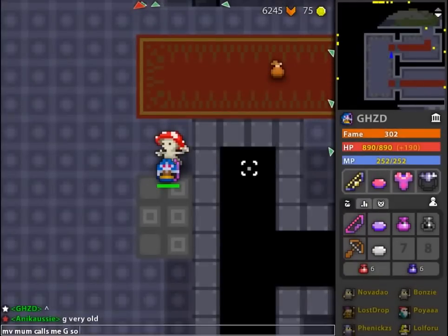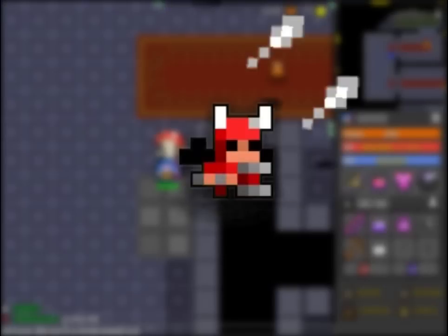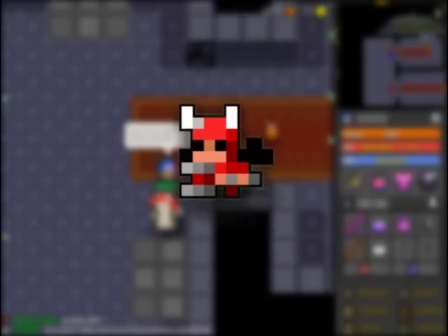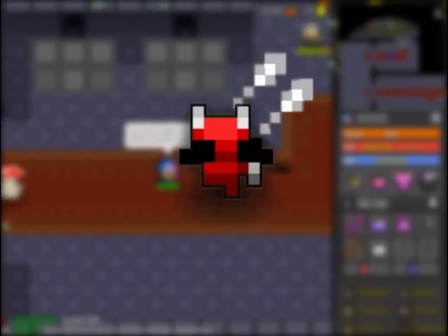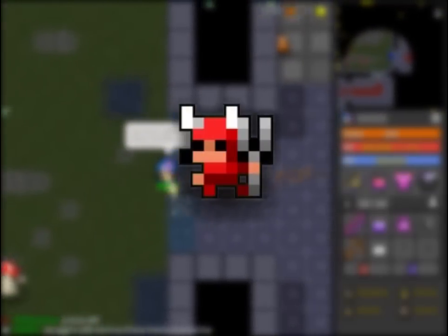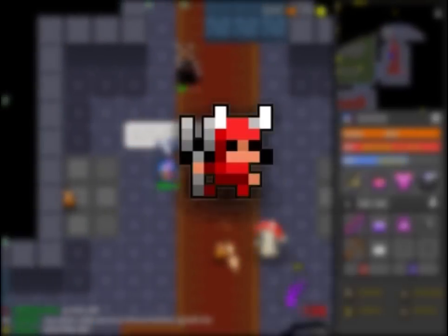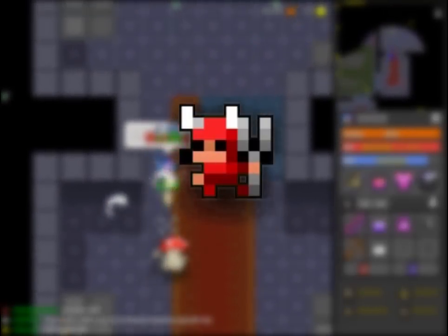Now, this one is one of the Halloween skins, and it is the Imp. The Imp skin for the Wizard — I really like it. It's hunched over slightly, and it just looks a little bit more different compared to all of the other ones. Its staff is a pitchfork, and I really like that aspect of the skin. I also like how it has little bat wings on its back. Overall, it's a really nice looking skin.